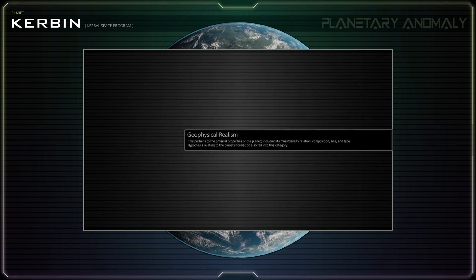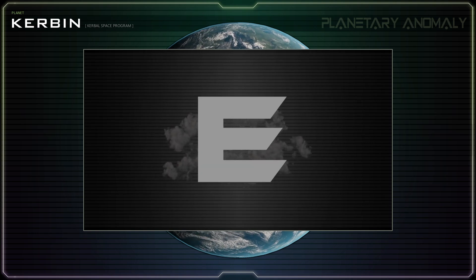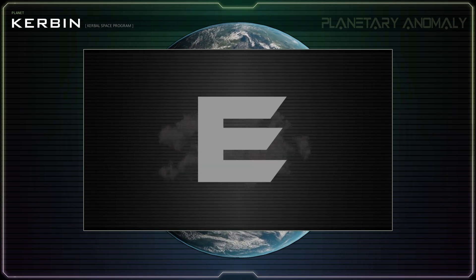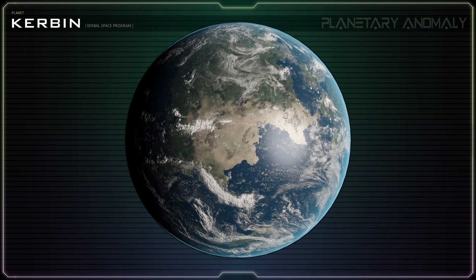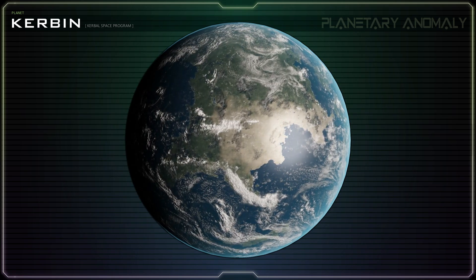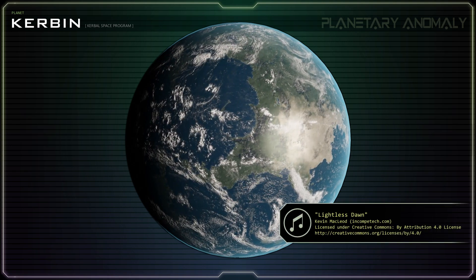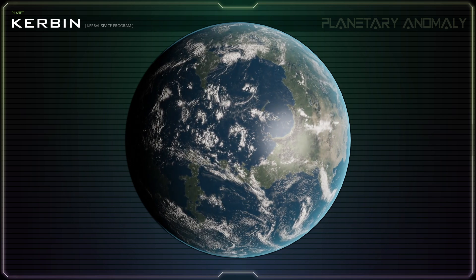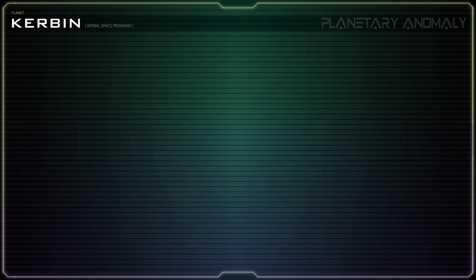With a total of zero points, the planet Kerbin from Kerbal Space Program receives an E grade. Not a great score when it comes to planetary realism, but if that is what it takes to make a fun and charming video game centered around science, technology, engineering, and math, then I'm willing to forgive its shortcomings. Thank you for joining me on this exploration of the planet Kerbin. I hope to see you when I make landfall on my next alien world. Until then, keep your vectors aligned, your thrust-to-weight ratio high, and for Valentina's sake, please make sure you have enough delta-V.